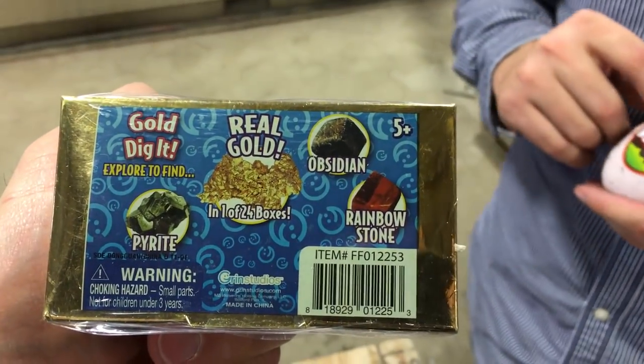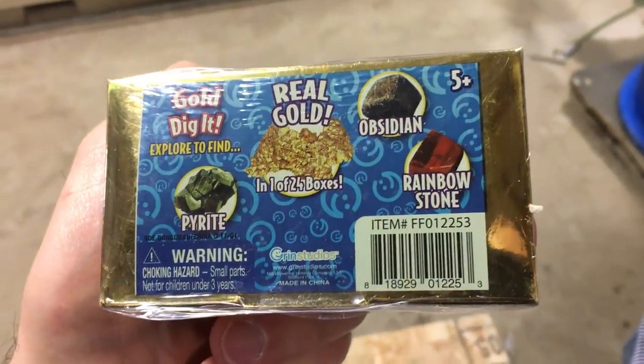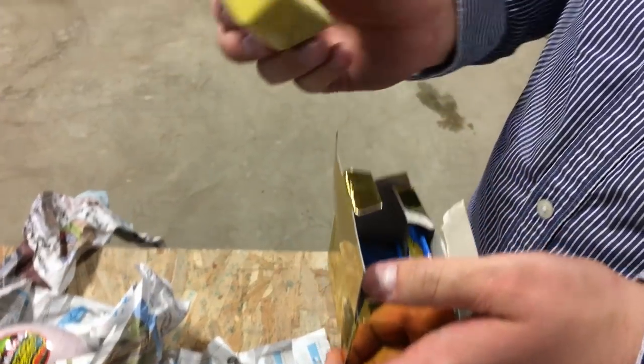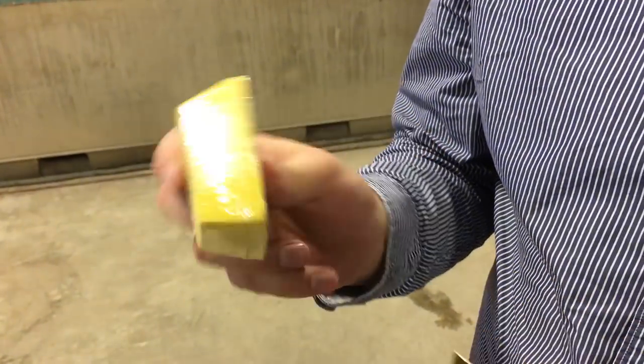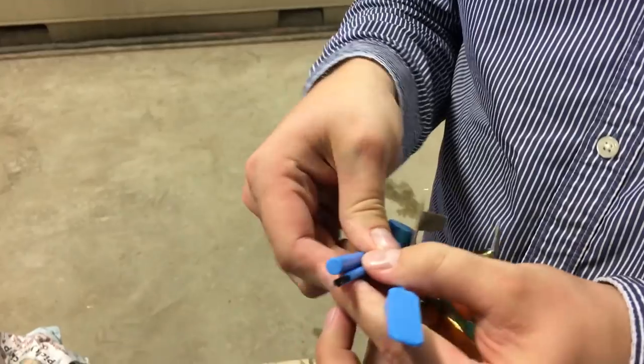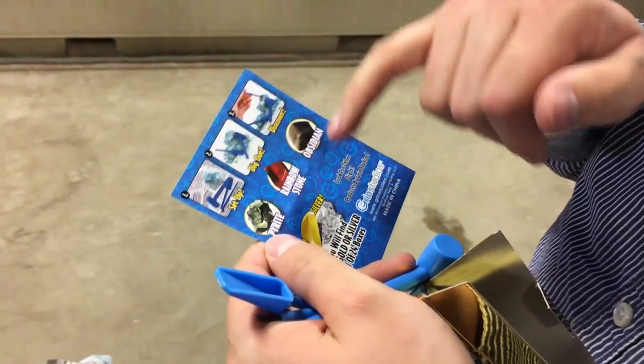1 in 24 chance of having gold, or obsidian, or rainbow stone, or pyrite. He struck it rich! What is that? It's a piece of gold. Oh. There's some tools to mine it out of there. You're supposed to set it up and dig it out and discover what you got.